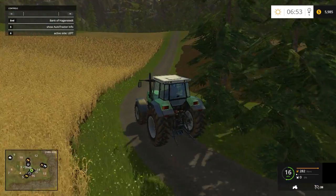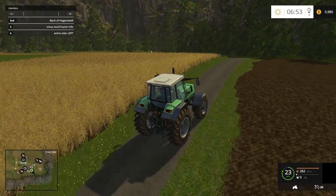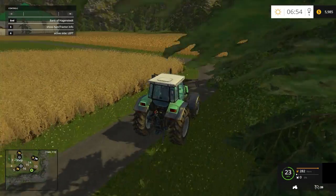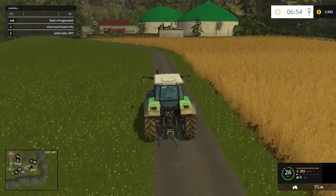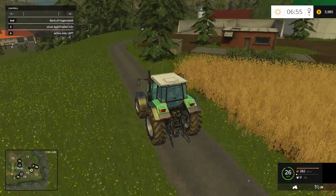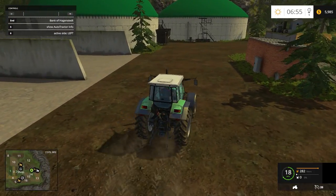This road will take us to the BGA. There's some free grass there — that's not too bad. All right, there's our bunkers here; we got two of those and they're pretty big.